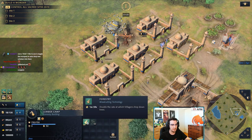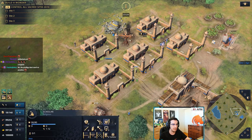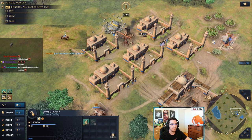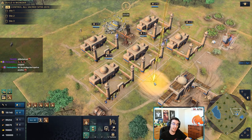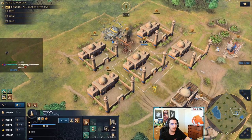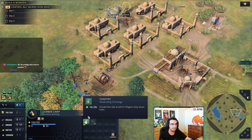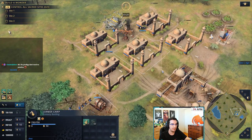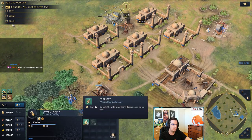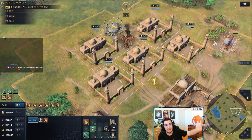Right now it says 1:59 for the full research. If I add another scholar it's 1:46, another scholar is 1:34, add another and it keeps getting less and less. You can garrison as many scholars as you want, by the way. The research time is now 1:23 — put another one and it's 1:14. You can have like five mosques filled with scholars, though that's a little too much.